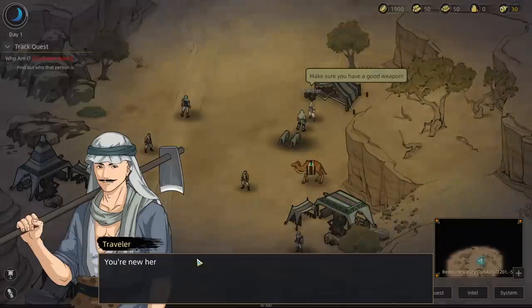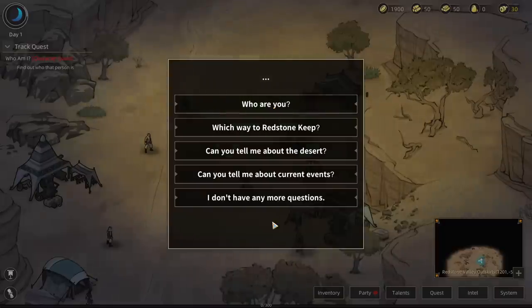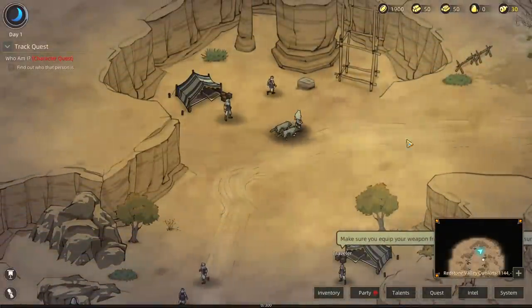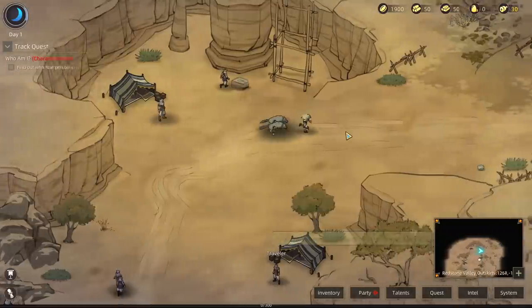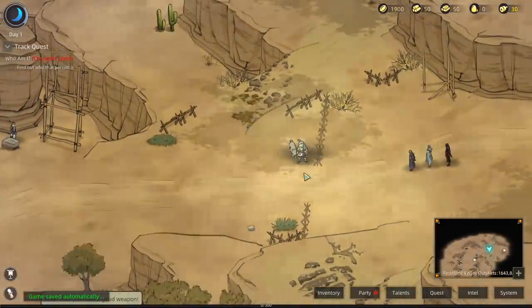There's a traveler over here. 'You're new here, right? Maybe I can answer some of your questions.' What you need to do is there's a caravan up the road — if you go to the caravan, it'll take you wherever you want to go. Then you'll be on your first open map and can just start sandboxing around.